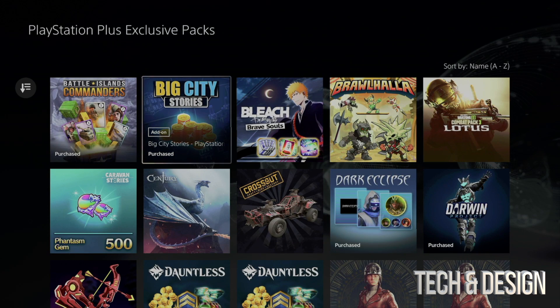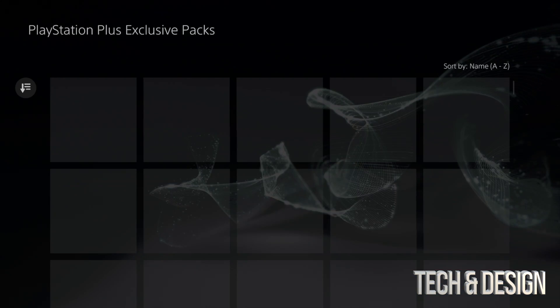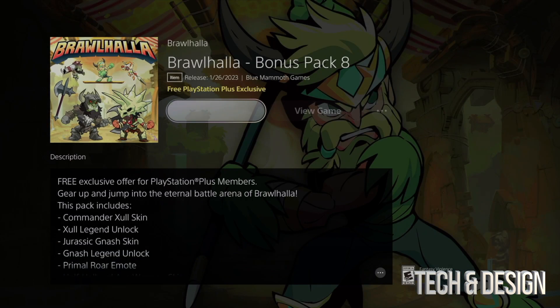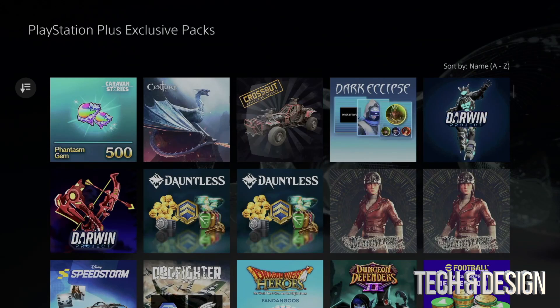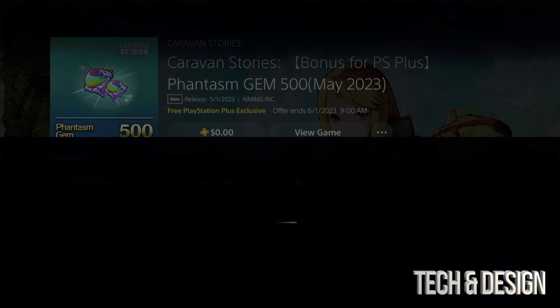We actually purchased the first Apex one before. We don't have this one so we're going to add it to our library — purchased. Next up we have another one, add it to our library, done. We also have this comeback pack — add it to our library as well. Again, always have your games fully closed for this to work.